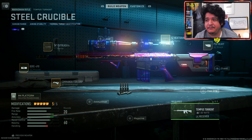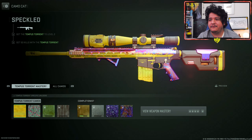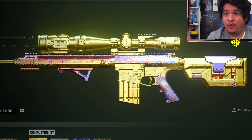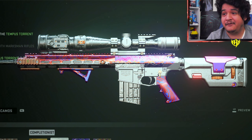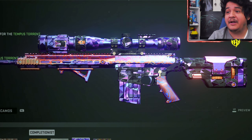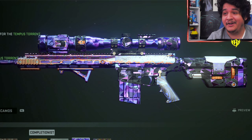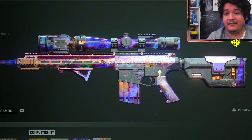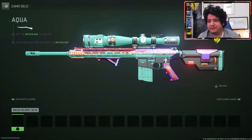Moving on, here we have the Steel Crucible Tempest Torrent. Let's see how it looks with camos. Here's the speckled camo, the other base camos, gold, and platinum. I think this gun looks a lot better with the camos than the 74U. Here's how polyatomic looks — pretty fresh — and here we have Orion, which also looks amazing. So far, I think the Tempest Torrent looks a little bit better personally.